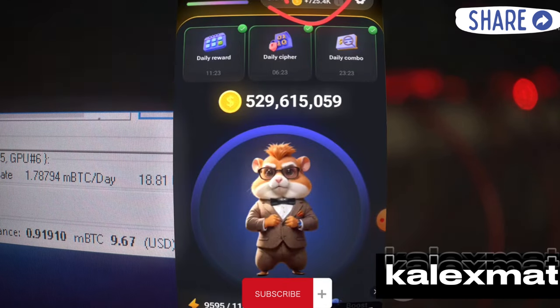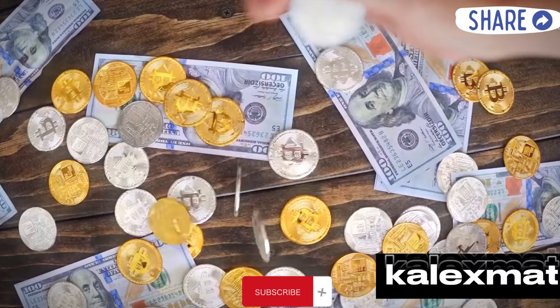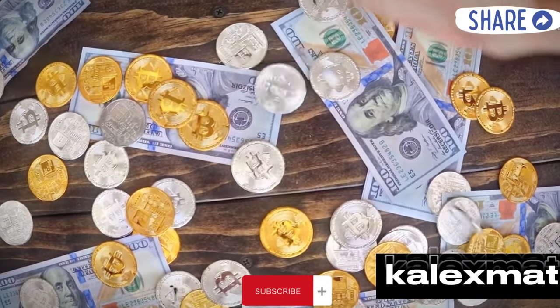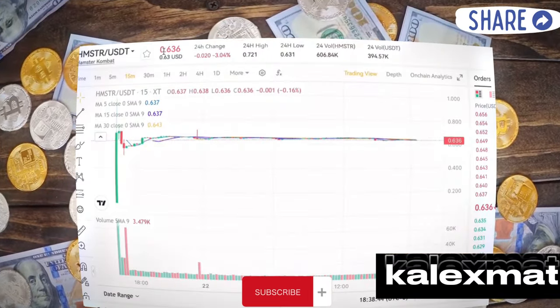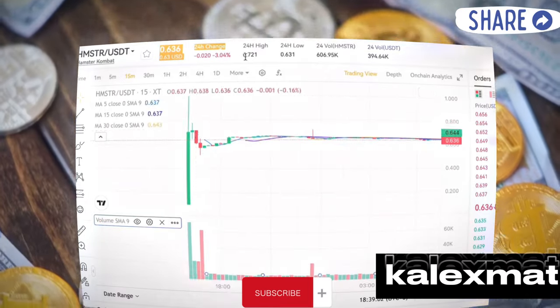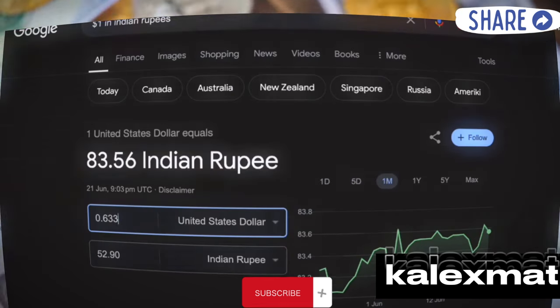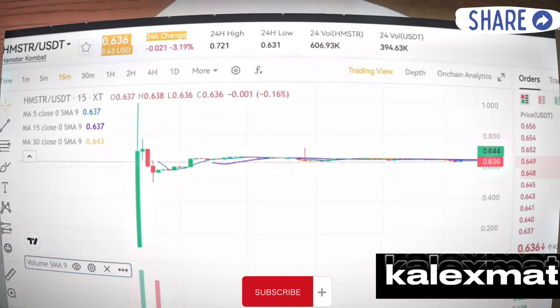Now let me share some updates. If your profit per hour is 1 million, you can earn approximately $1,200. The update tells us that if your profit per hour is 1 million, you'll receive 10,000 tokens valued at around $0.012, meaning you could get a benefit of $12 to $300, equating to $1,200. But this is just a normal calculation at a one-to-one ratio, where 10,000 tokens are given for a 1 million profit.